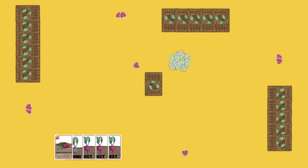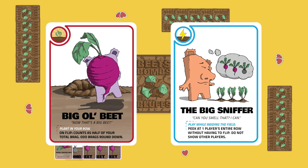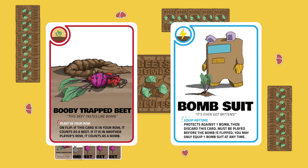Now that you have an understanding of the basic play, let's talk about that Super Deck — this is where things get fun, and a little devious. The Super Deck is made up of two types of cards: Super Plants and Super Actions. Super Plants have a red border and a glowy plant icon. Super Actions have a blue border and a cute little lightning bolt icon. Super Plants are planted in your row just like basic plant cards, except if they're flipped during the raid, they get discarded. There are three main types of Super Plants: Super Beats, Super Bombs, and Hybrids. Super Actions, however, are not planted in your row — they're played at different times during the game. After a Super Action is played, it's immediately discarded, with the exception of equipped cards like Bombsuit that stay in place until they are used. Each card will outline when and how it can be played.